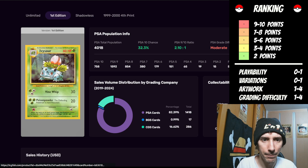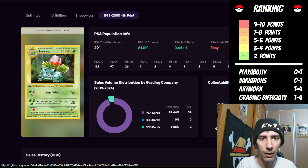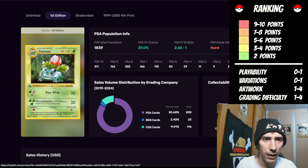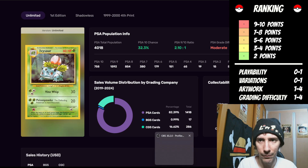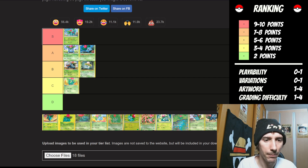For the grading difficulty: moderate for the unlimited, the first edition is hard, shadowless is moderate, and the 1999 to 2004 print is easy. There's a lot going for the unlimited side and quite a few for the first edition as well. We've got two sets of moderate, and the first edition is more on the hard. So we're going to go with moderate as the overall ruling. That gives us two points. Two points plus the artwork puts it at six — moving it up to a B.